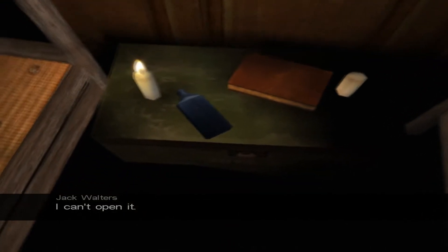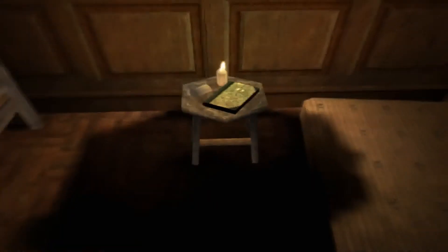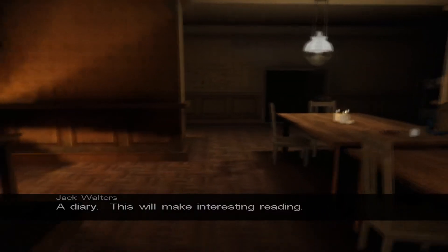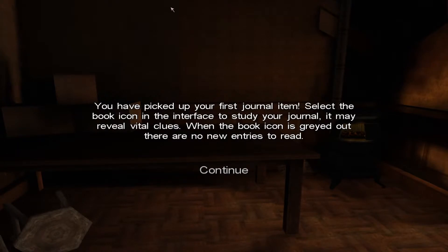I can't open it. There is a presence in here that is affecting my sanity. Everybody drank... I can't pick up the book? A diary — this will make interesting reading. Alright. Picked up your first journal item — select the book icon in the interface to study your journal. It may reveal vital clues. When the book icon is grayed out, there are no new entries to read.